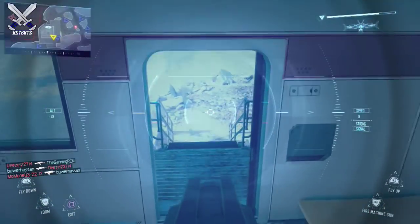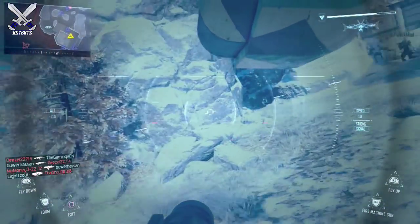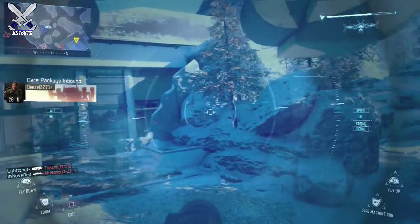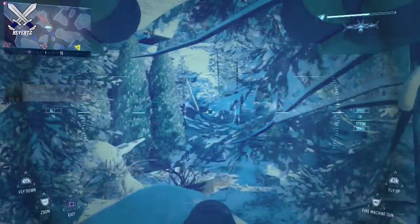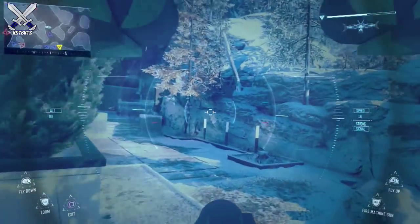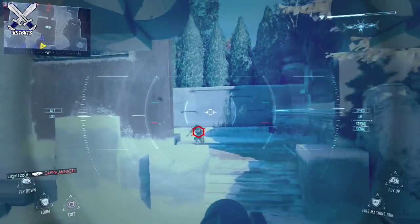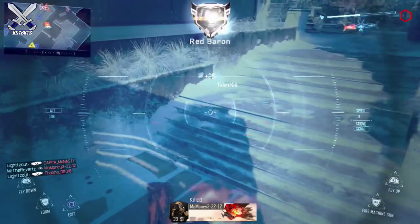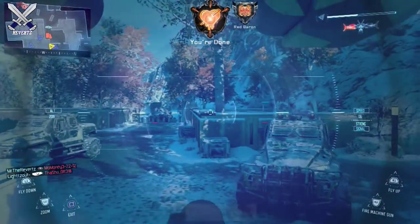Hey, what's going on guys? MrTheReverts here and today I'm gonna be showing you guys the first look at the supply drops in Call of Duty Black Ops 3. You can find the image down in the description of this video. That's what supply drops are gonna basically look like, and so far there's only two forms: a common supply drop and a rare supply drop. It does look like there's gonna be some new form of online currency as well.